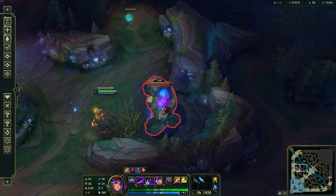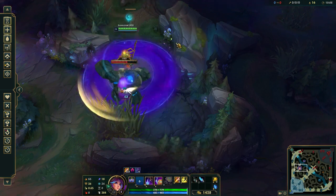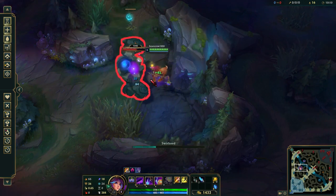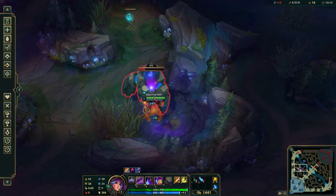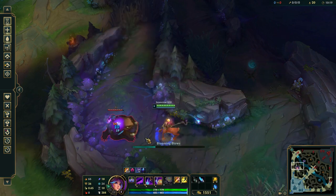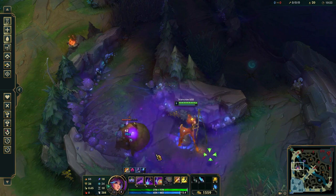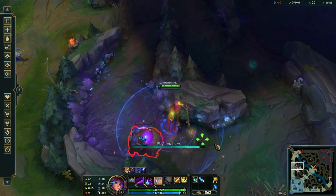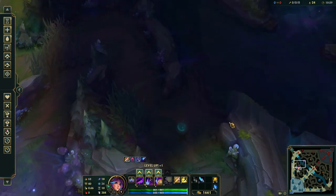Since you're going to be doing blue buff, just use your E — it's going to help you clear the camp quicker. Then we'll move on to Gromp. Normally you'd be pretty low on health by then, so just smite it.